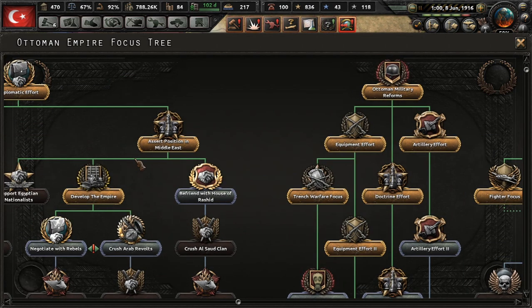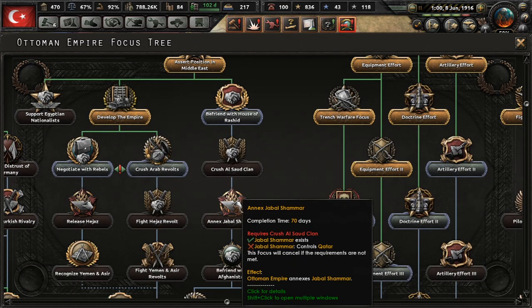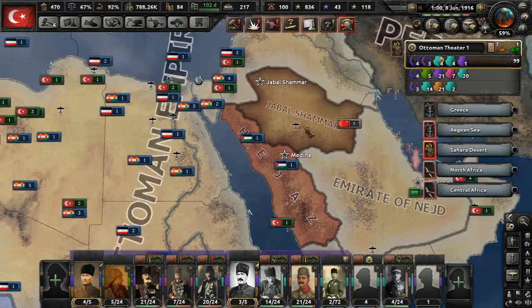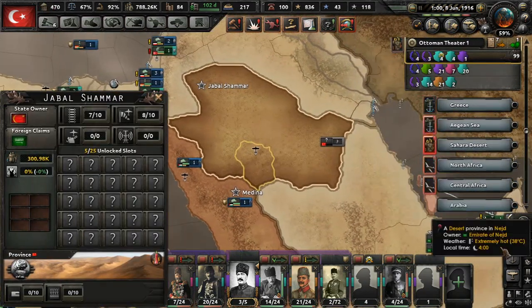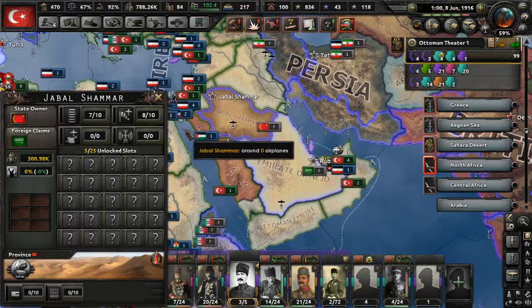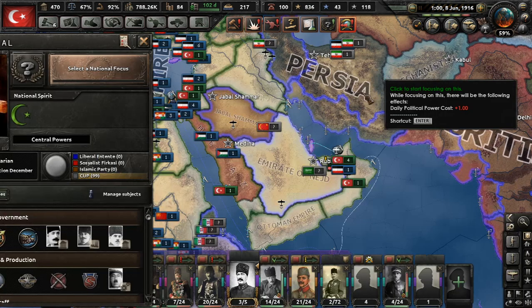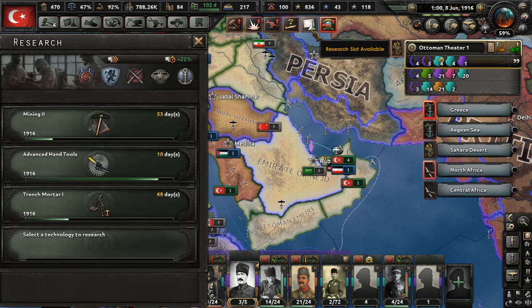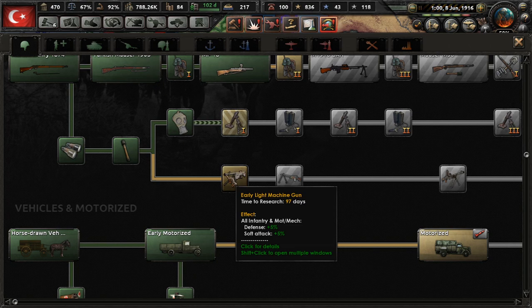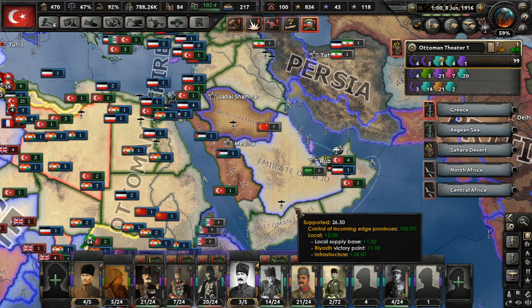A viewer named Faris, who has definitely been helping out with this campaign, reminded me that we can annex Jabal Shamar. We don't get a lot out of them except for maybe a little bit of manpower, since they don't really have resources — but it would make me happier because that's more territory we own. So we are going to pursue that focus, which begins with 'Befriend the House of Rashid,' which will improve our relations with them. Excellent. Now, extra research slot — sorely needed. It's halfway through 1916 and we haven't got the infantry improvements.